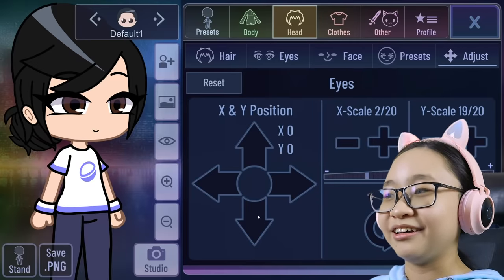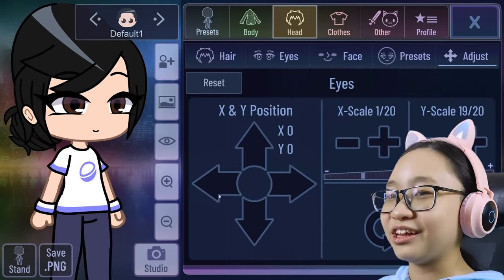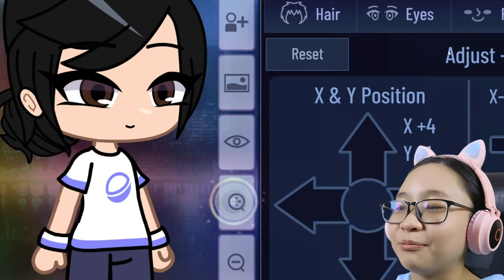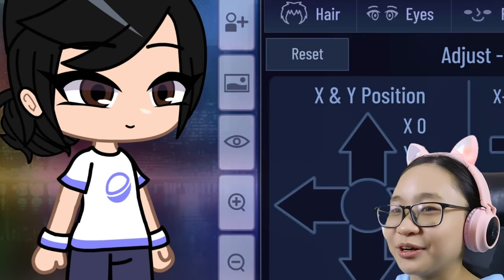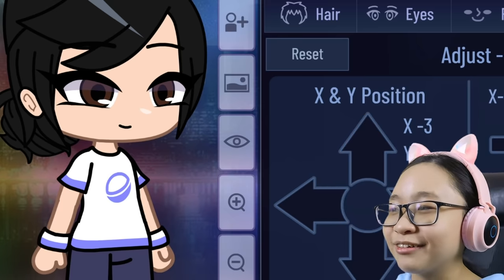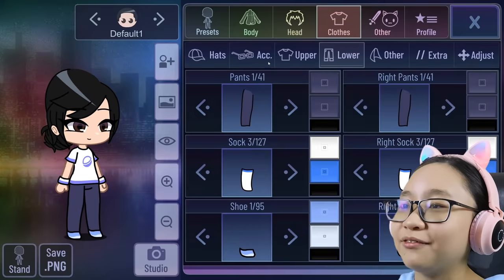Let me adjust the eyes — let's make them small. There we go. Now her eyebrows — I'm making them long. Now for the nose. Perfect. Now for the mouth. Same as Mei's mouth — very big. Let's make it smaller. There we go. Perfect. Now for her outfit.